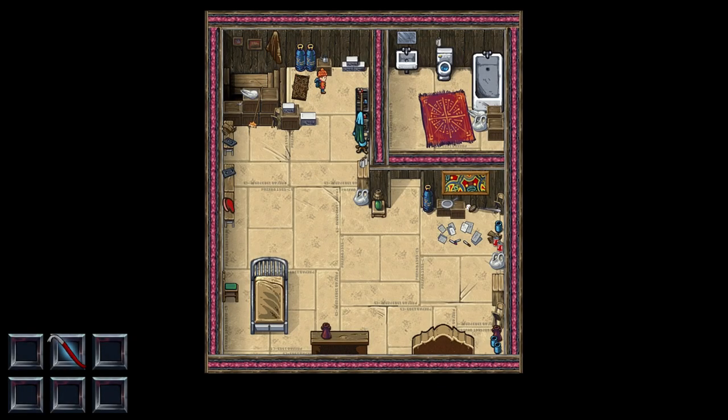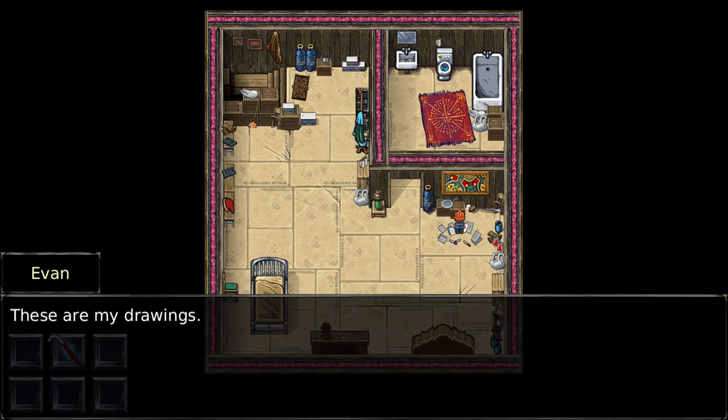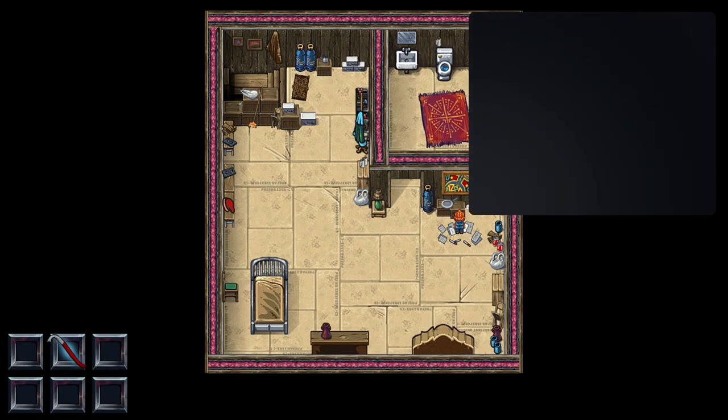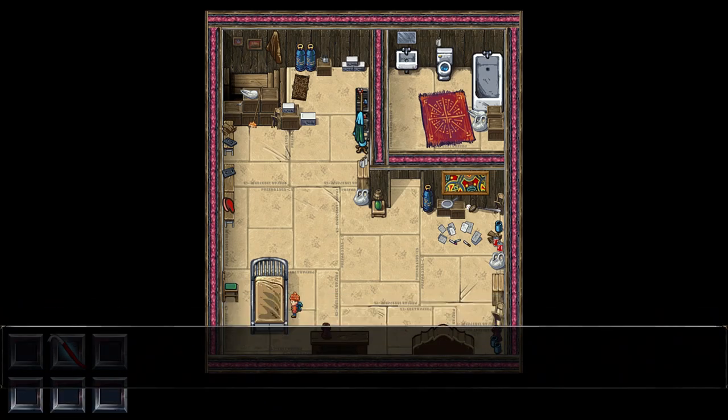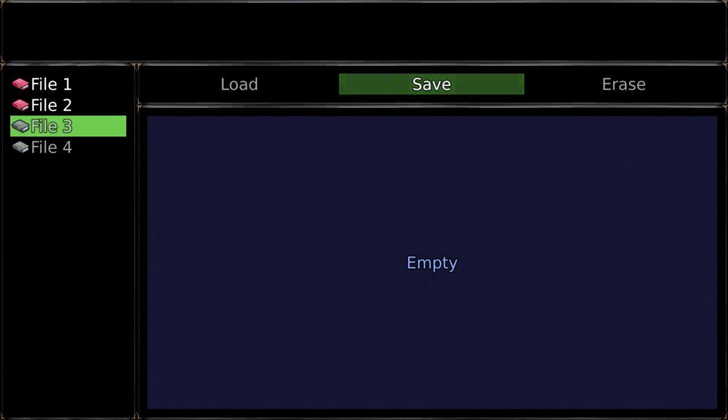Go back to our house to get some sleep. Now we are going to look for the 'Artist' trophy — here is the painting on the wall, interact with it for another trophy. Now go inside to your bed. Make a save under file number 3 just as a precaution.